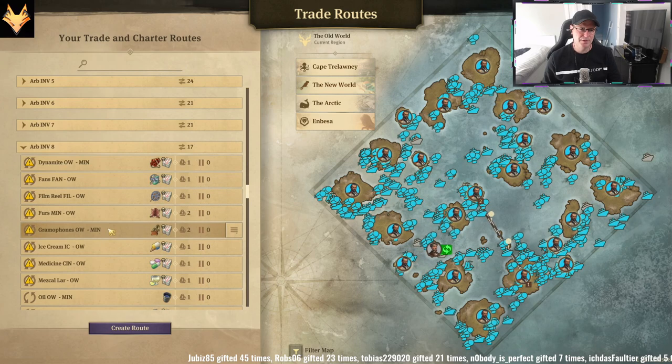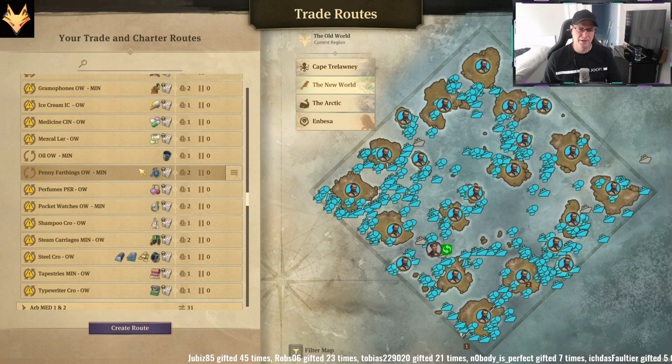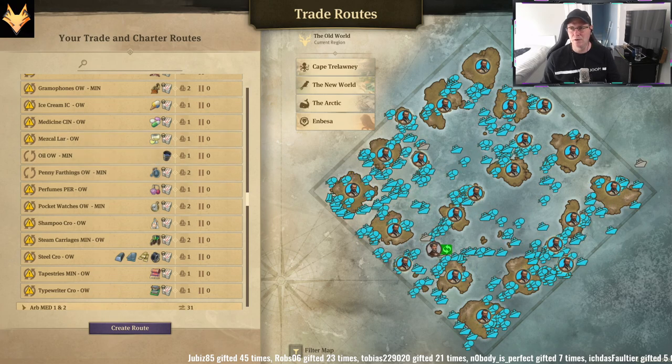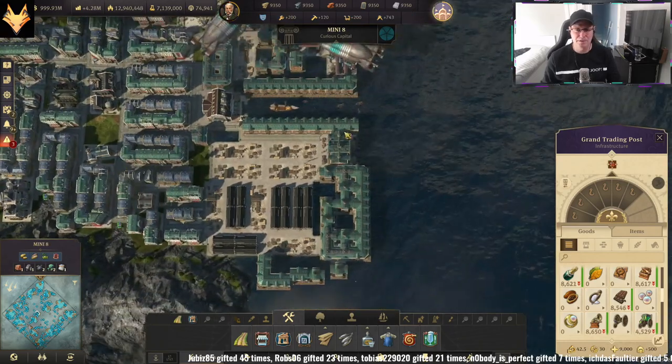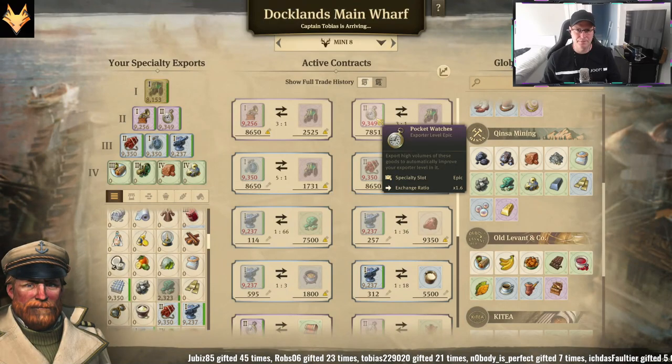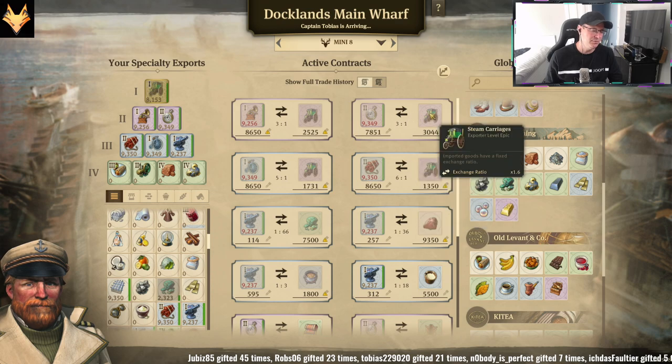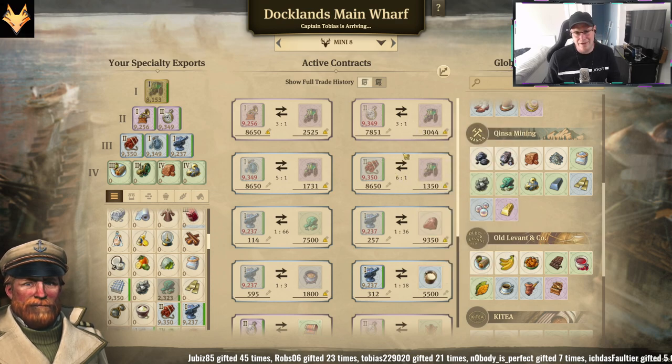The gramophones, dynamite, pocket watches, and penny farthings go from the big island back to the small island. When you send them to the small island, this is where we turn them back into cabs. The gramophones, pocket watches, penny farthings, and dynamite all turn back into the cabs. So let's do some quick sums: 2,525 plus 3,044 plus 1,731 plus 1,358 — that's 8,650 cabs exactly.